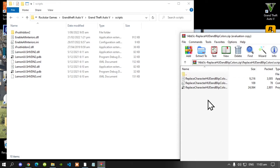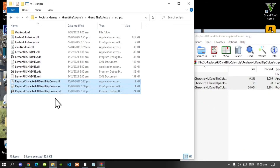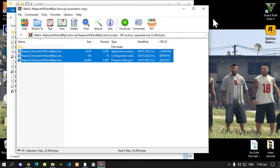Then all you've got to do is select all the files and paste them inside your scripts folder. Then exit out of your extract folder.